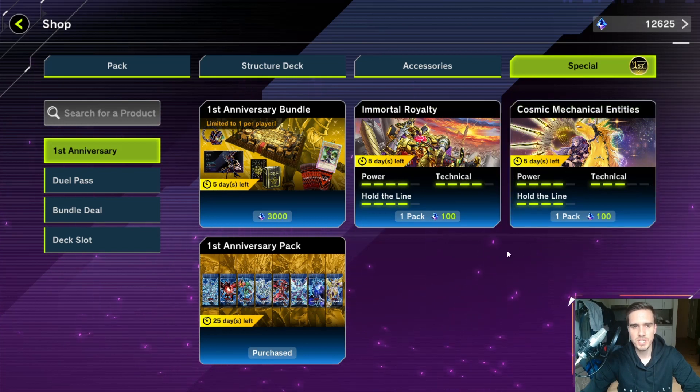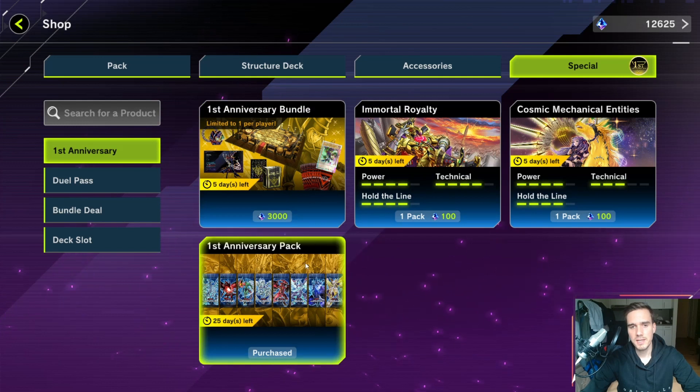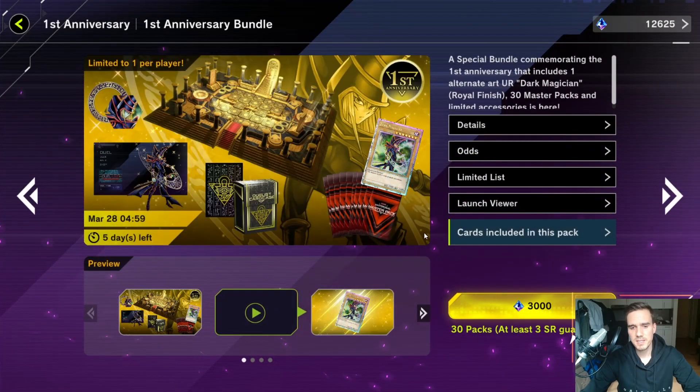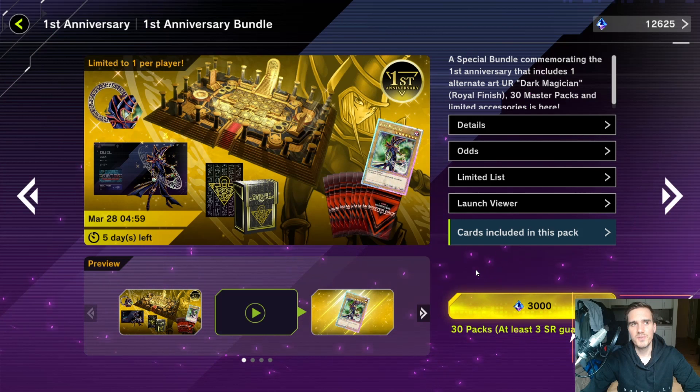Then we have the special section. Let me talk about the first anniversary bundle — it will leave in five days. Let's analyze this offering because there will be other offerings like this, and I want to point out quickly if something like this is worth it. In this specific case, I would say do not buy this package unless you really like the Dark Magician style — the board, the ultra rare — and always play the Dark Magician deck.